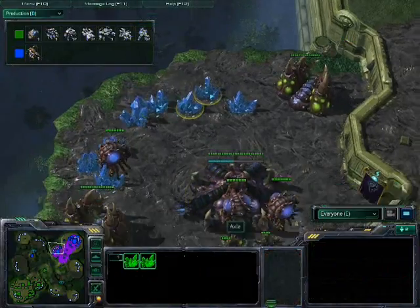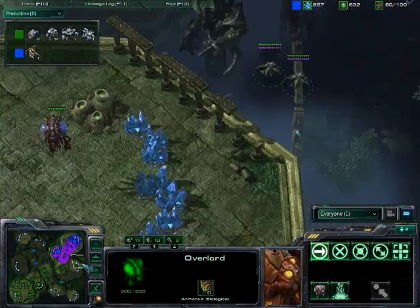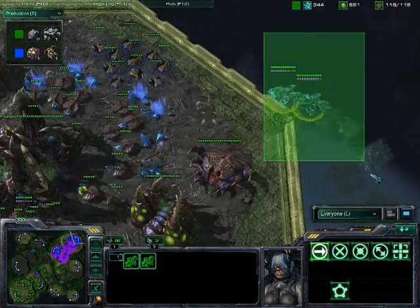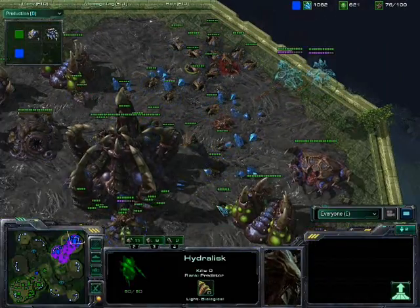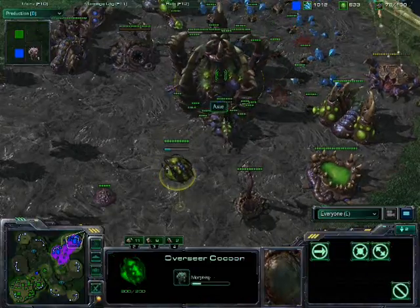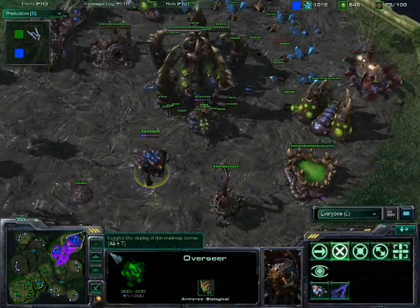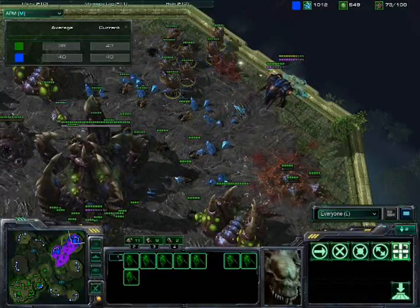Axel does have this natural expansion, but he's actually currently not mining anything from it. Axel has just recovered from losing those overlords. Oh, it looks like Popo is going for some cloaked banshees — and Axel does not have any detectors. But he's morphing an overseer, exactly what he needs to do. So this infestation pit is probably going to go down, but as far as doing any significant damage to troops, I think the overseer is going to handle things just fine, because these hydralisks are going to pop up and take care of these two banshees very quickly.